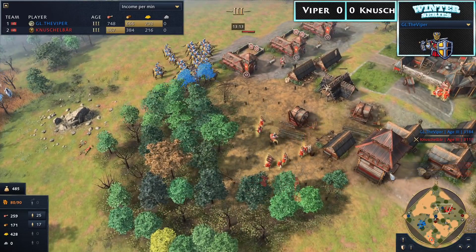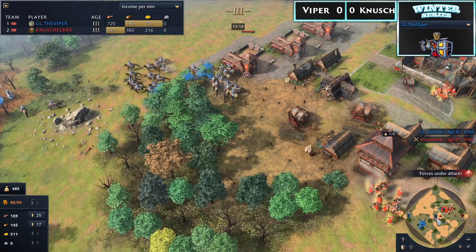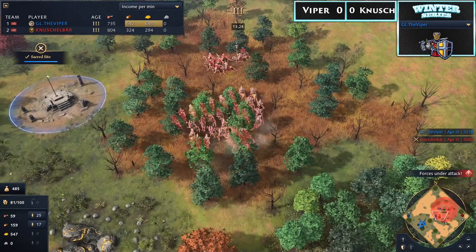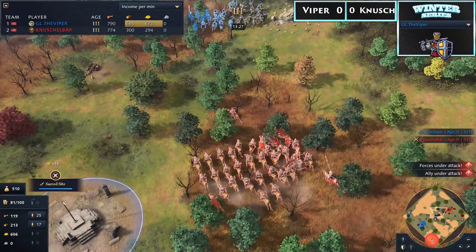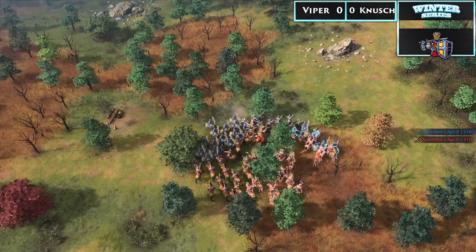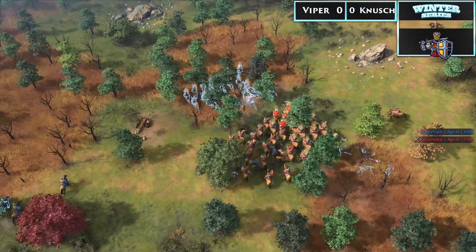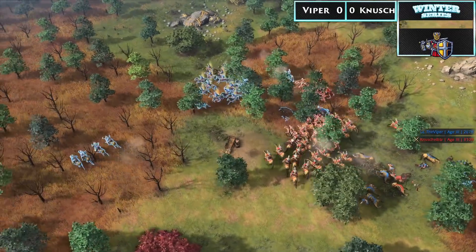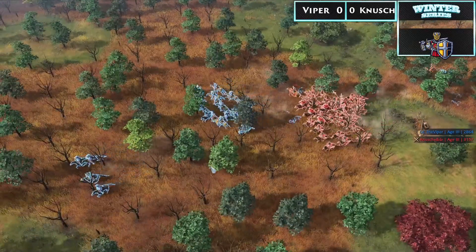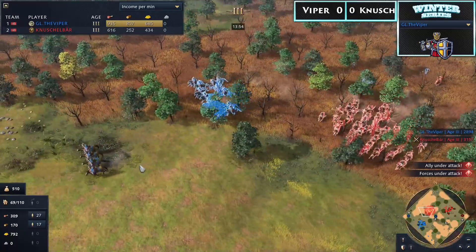A raid is coming in from Viper — probably going to take out a couple of villagers. Viper's also got the second sacred site in the middle of the map, which puts pressure on Nushalbear who wants to neutralize that. The two armies are now meeting each other in the middle of the map, and this could be pretty decisive. Nushalbear looks to have somewhat of a military advantage there. It's quite surprising that Viper is choosing to take this confrontation when he's so far ahead economically. Viper took some pretty significant damage — found himself caught in the middle of the map in an awkward situation. Has Nushalbear found himself right back in this game with a pretty decisive military advantage?